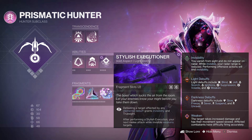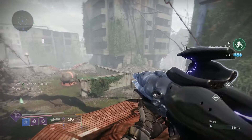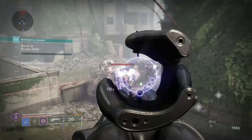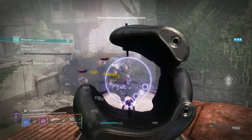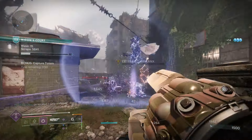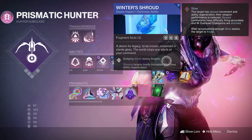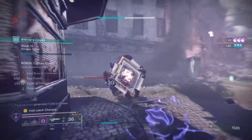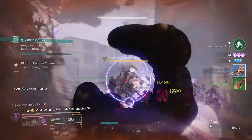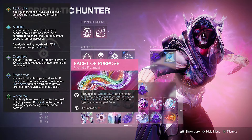Our first aspect is Stylish Executioner, which lets us go invisible whenever we defeat a target affected by an elemental debuff — mainly by killing weakened or slowed targets. After that we get volatile rounds, which procs more and more. As long as we go invisible the first time, we'll keep going invisible until we run out of enemies. Our second aspect is Winter's Shroud: dodging slows nearby targets, applying stasis and increasing class ability regen.